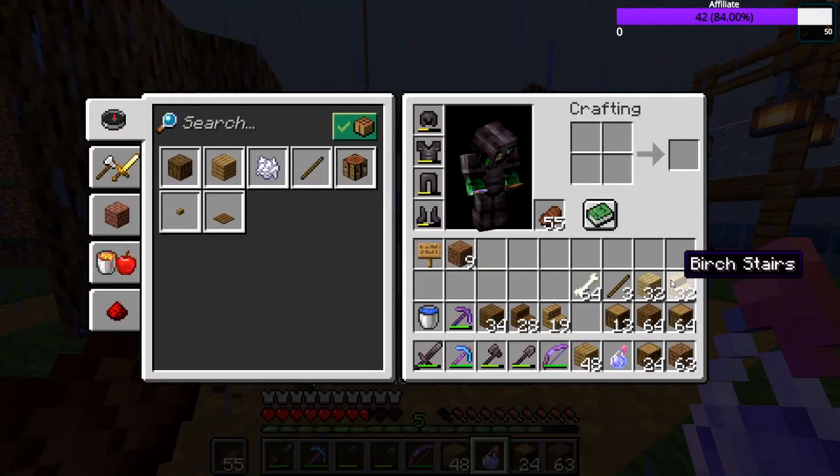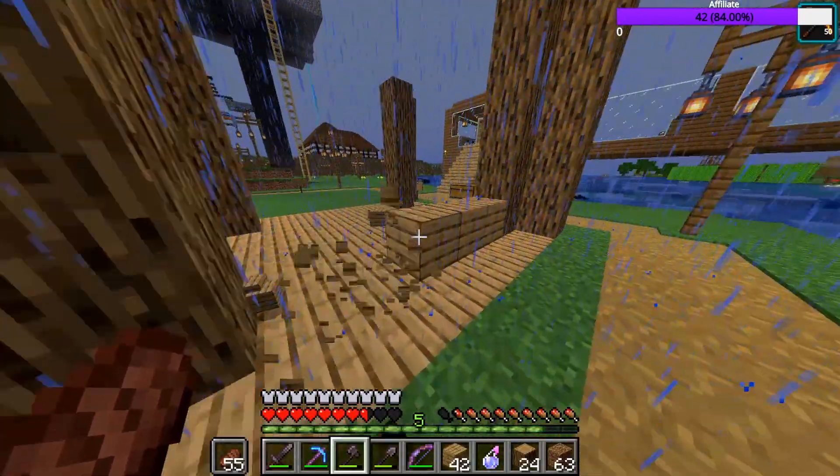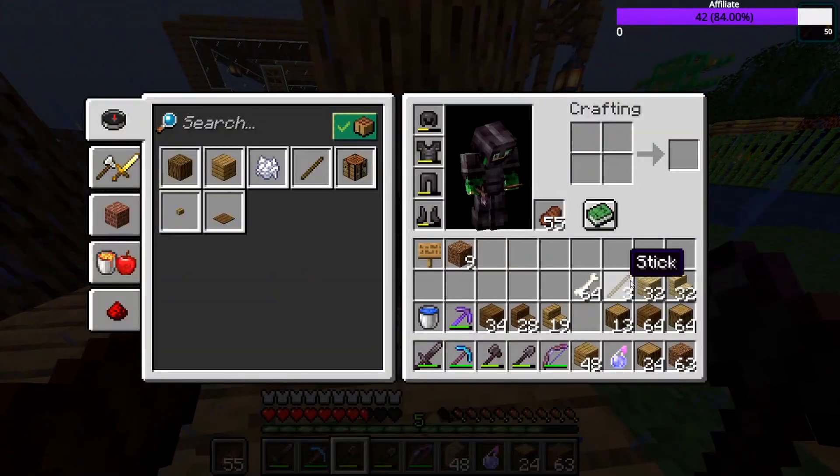Now we're just going to fill in these walls. I'm actually going to fill these in with birch — I think that might look better. Let's do it.